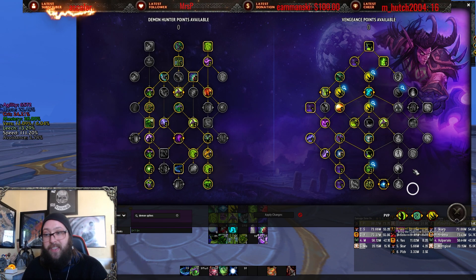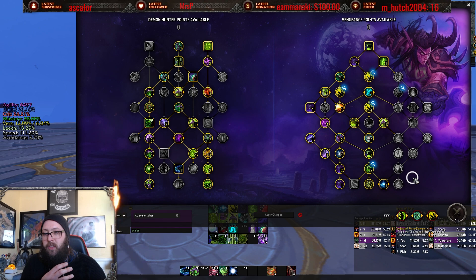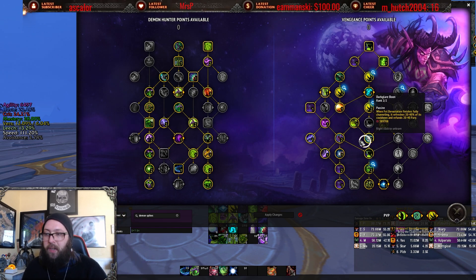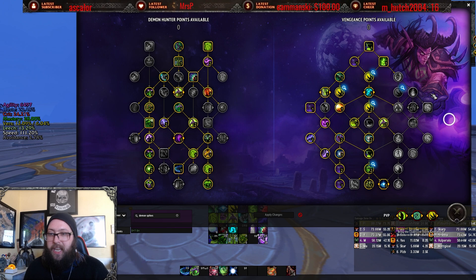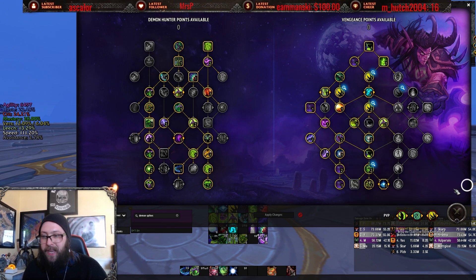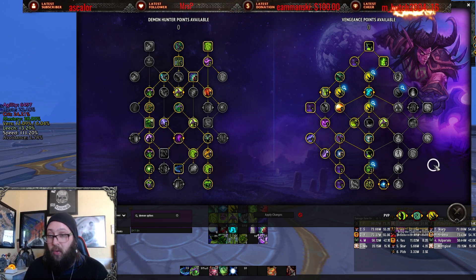Trying to get anything on the right side of the tree is very difficult, and the point-to-defensive-value ratio just isn't worth it. I can spend one point on something like Soulmonger — which isn't the best option, but defensively it's better than anything I can easily grab on the other side for one point. Trying to find points to go down the right side of the tree is very, very difficult.